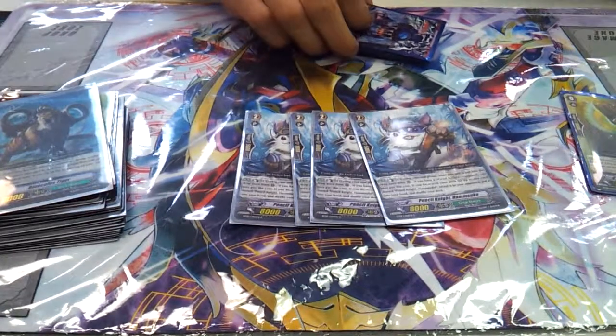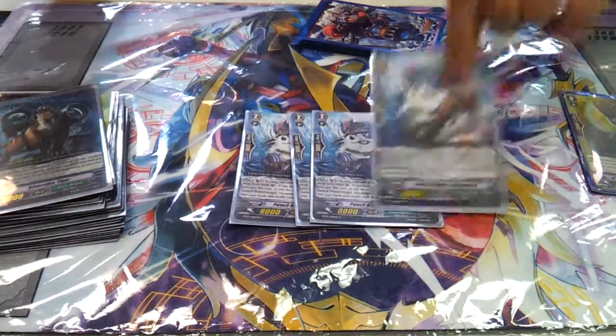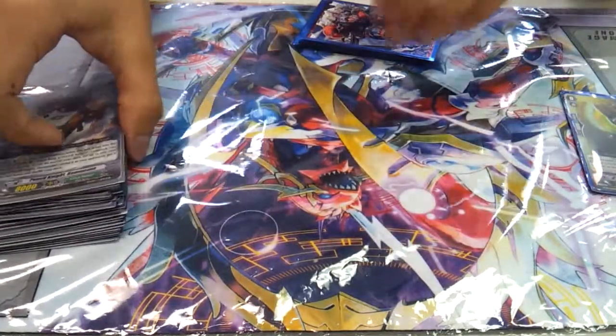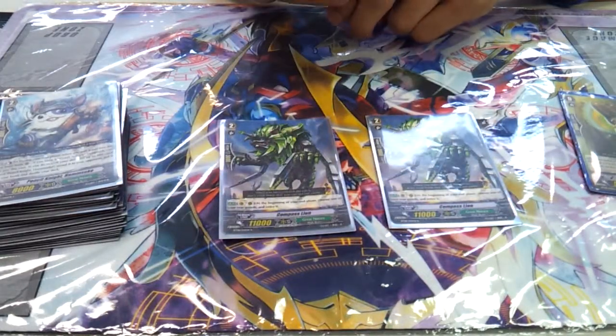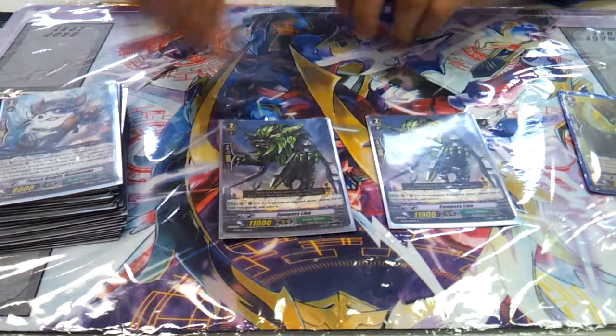For Hemsuke, the grade 2 version - it's just the grade 1 version of the card, same thing. If you can, you probably want to take out one of him for another one. 2 Compass Lion, it's a grade 2 11,000 attacker and it retires a card at the end phase - another card that can retire cards so you can draw cards.